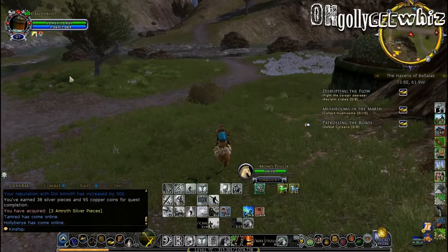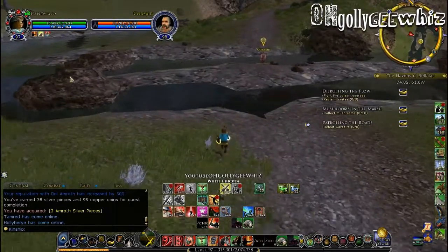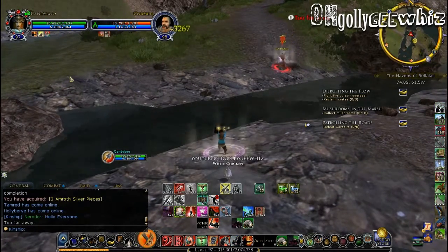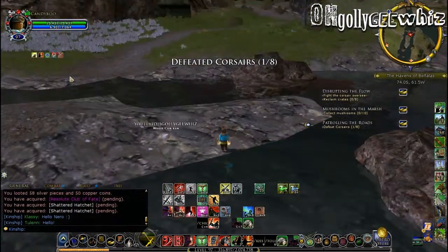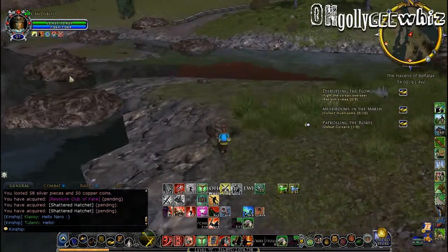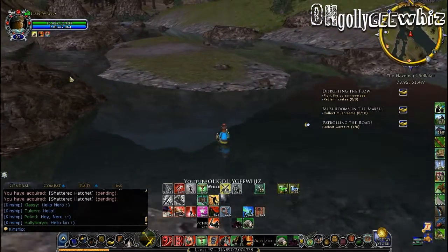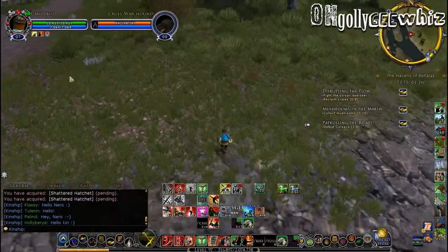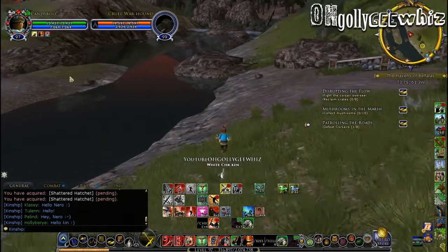I guess kill the overseers first. They're by the river, really close by. Where the hell are they? Why are they not even red on my mini-map? The corsairs usually are right on here — how weird. Maybe someone killed them already? What the heck happened to all of them? I don't get it. This is getting annoying lag.